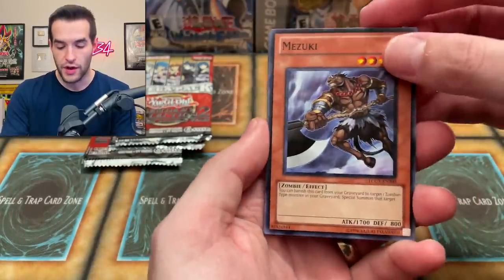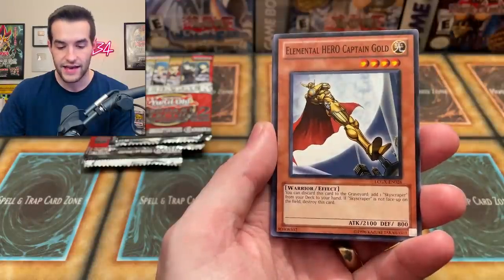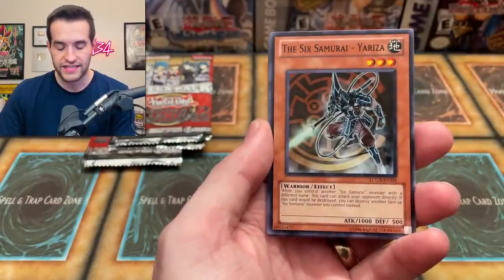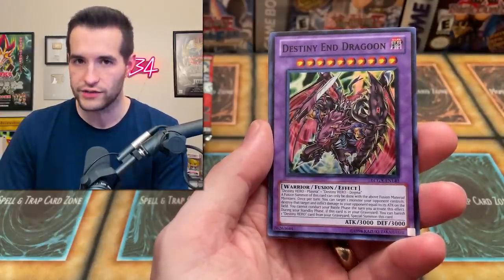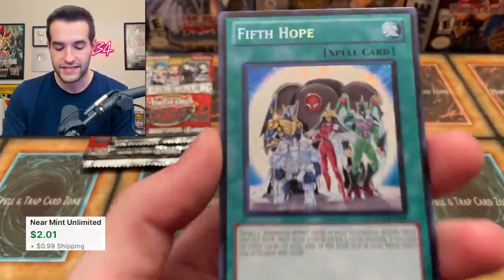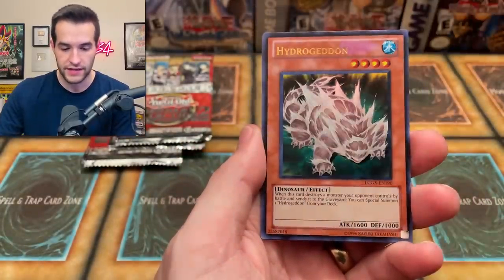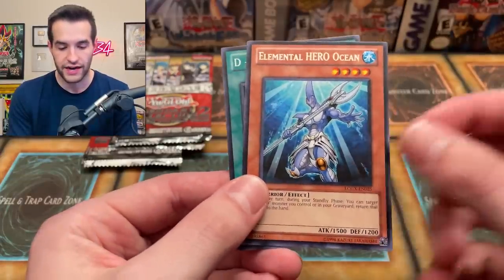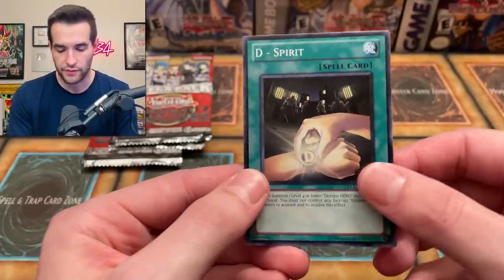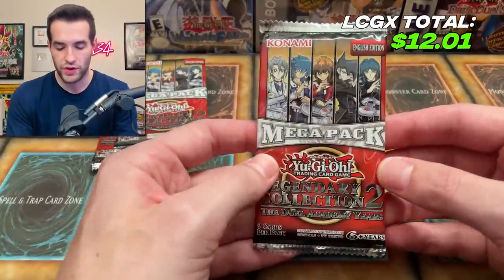Two from the back is usually what we do. We get a Mizuki with a common print. Crystal Beast Amethyst Cat. Elemental Hero Captain Gold. The Six Samurai Yoruza. Destiny and Dragoon - not the new Dragoon, the Red Eyes Dragoon, but we'll take it. Fifth Hope, a nice secret rare - beautiful. The ultimate rare of this is also very, very nice. Hydra Redon, a cool ultra rare print. And Elemental Hero Ocean. I think I just got a Reaper recently though, so not really that great. And then D Spirit. Decent pulls there, nothing too insane though.